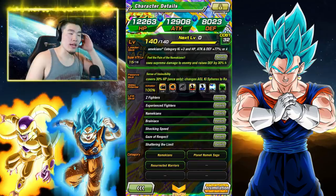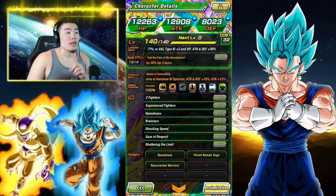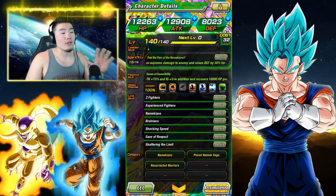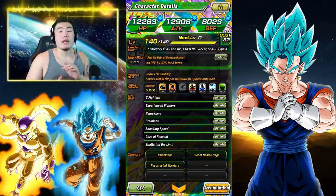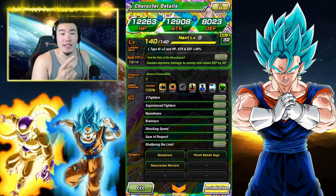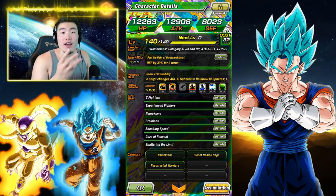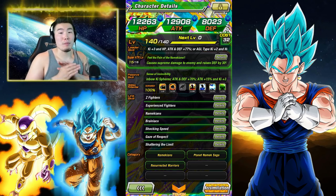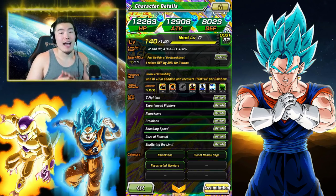Let's take a quick look at his Assimilation — his Super Attack and Passive change. For his Super Attack, he will still cause Supreme Damage, but he also raises his Defense by 30% for 3 turns as opposed to 1 turn. And as far as his Passive goes, he will heal for 30% the first time that he transforms, and also his Attack and Defense will go up by 70%. He will get an additional 15% Attack, plus 3 Ki, and also heal for 18,000 HP for every Rainbow Ki Sphere obtained.